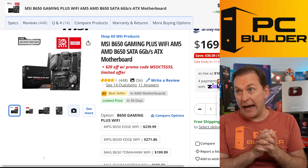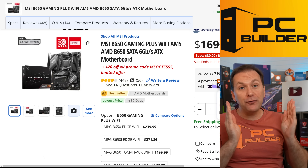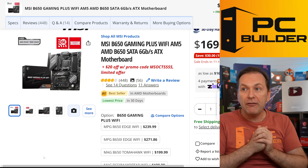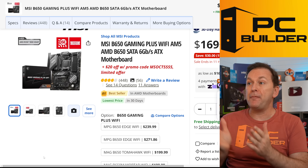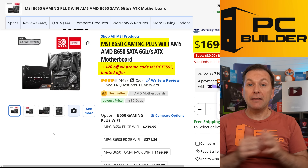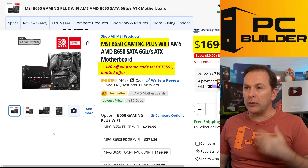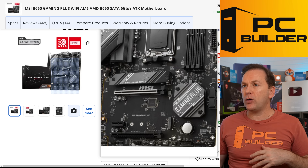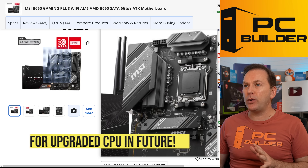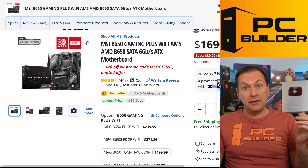You have a lot of options for AM5 motherboards — you could certainly go micro ATX with a smaller case. I decided to go full-size ATX here, and I picked a great value full-size ATX board: the MSI B650 Gaming Plus Wi-Fi at $169 with a $20 promo code, making it $149. It's a great motherboard with good rear panel USB connectivity, tons of fast ports, Wi-Fi and Bluetooth, two M.2 slots, great VRMs — perfectly adequate for a future upgrade to a 7800X3D or 9800X3D — and it doesn't break the bank.